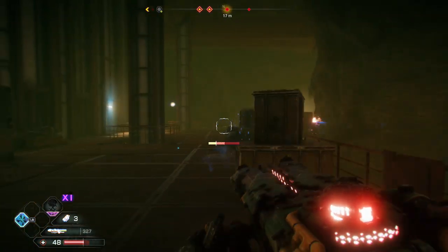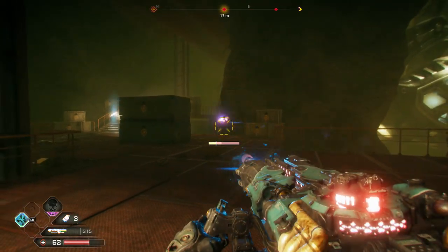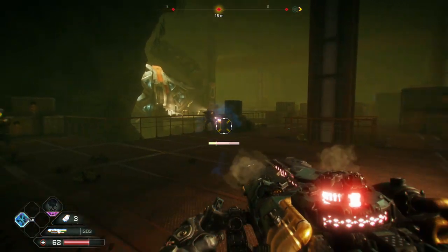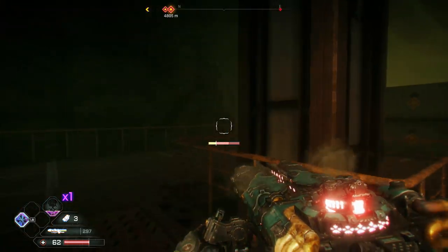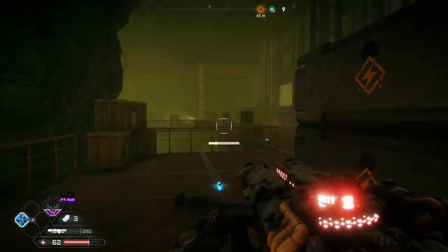The pulse cannon does more damage while it's overheating, which you can see in the center of the screen while shooting it. If it's in the red, it's overheating, meaning it's doing more damage. If the bar gets all the way to the end, it'll fully overheat and have to cool down. So your goal with this gun is to keep shooting with it in the red, but keep cooling it down before it fully overheats.